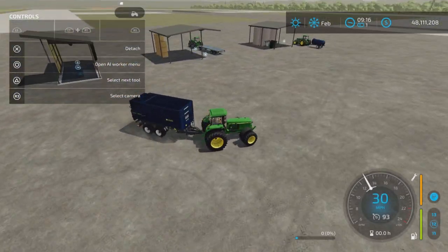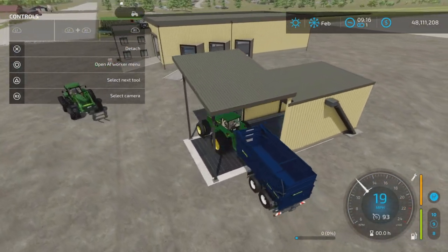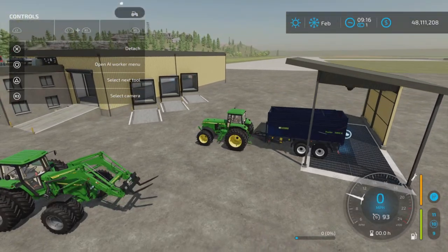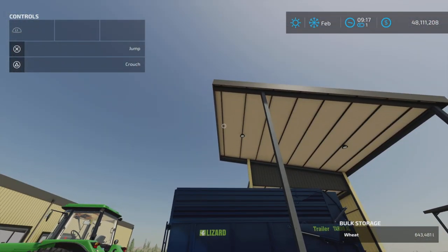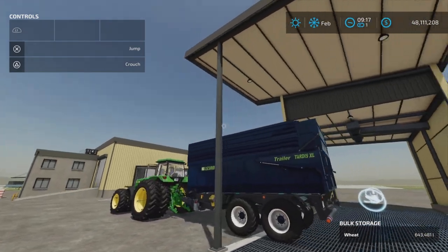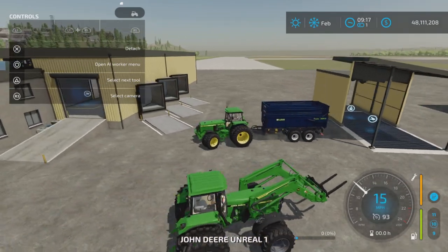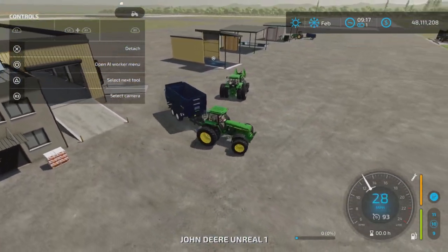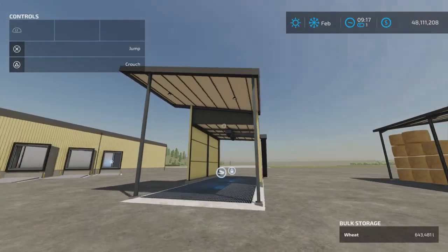If you have a large or high-tip trailer, you can go up over this way. The roof is higher up there, which should give you more clearance. It's nice that they designed it that way, so at least there's an option.